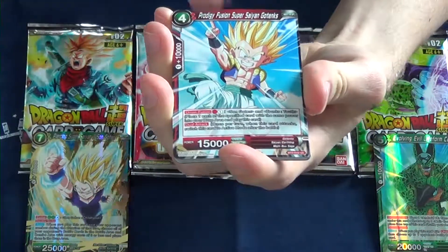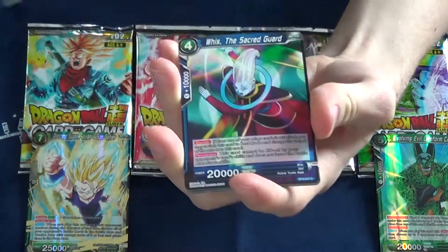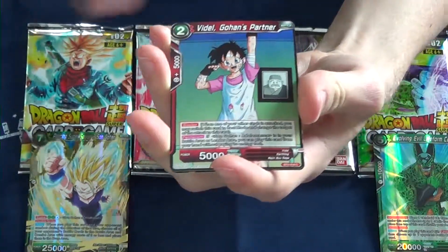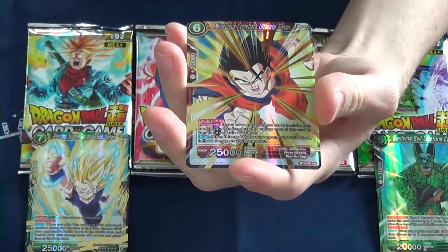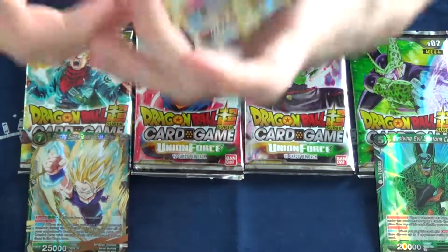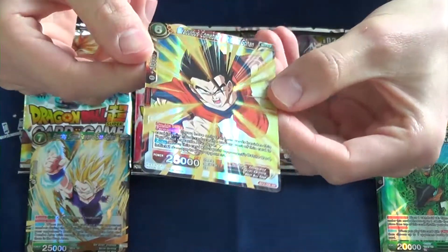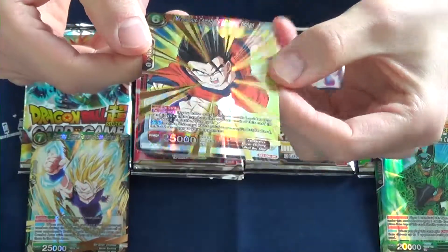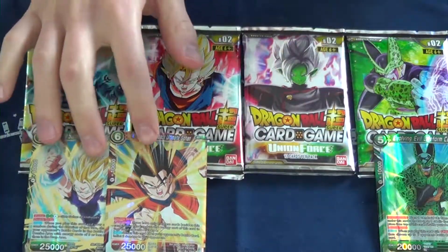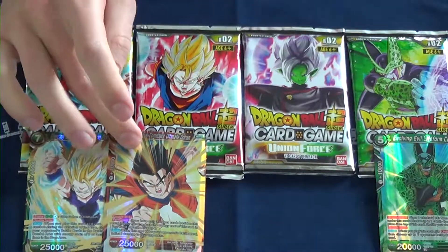Cooler, Full Power Trunks, Gotenks, Majin Buu, and Yamcha — best card in the game right now I believe. Another super rare — I think Miraculous Comeback Ultimate Gohan. I think this is a pretty good super rare as well, or at least it has some value I believe. So those are the two super rares. Two Gohans — this one really cool, this one pretty cool.